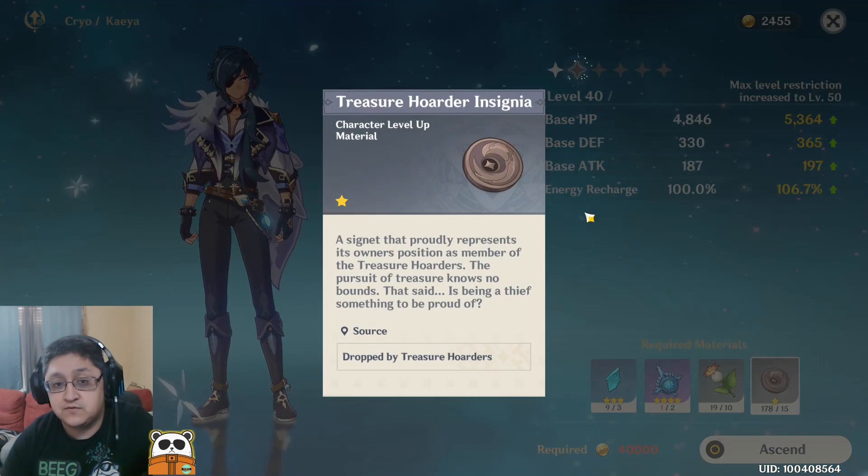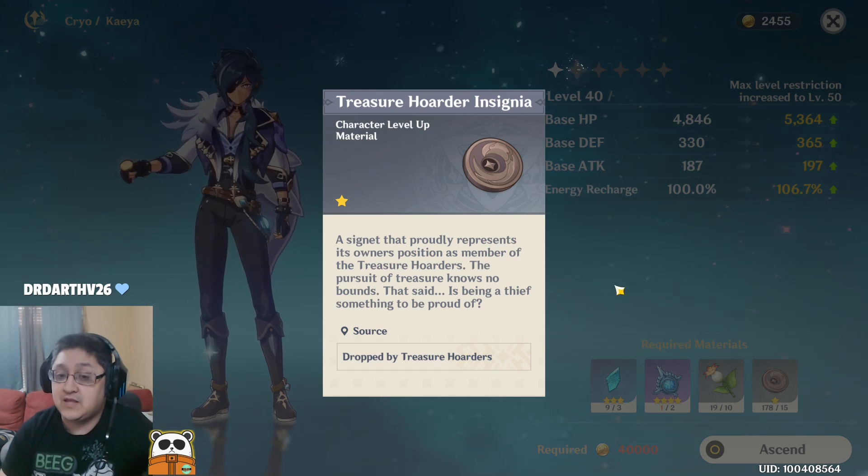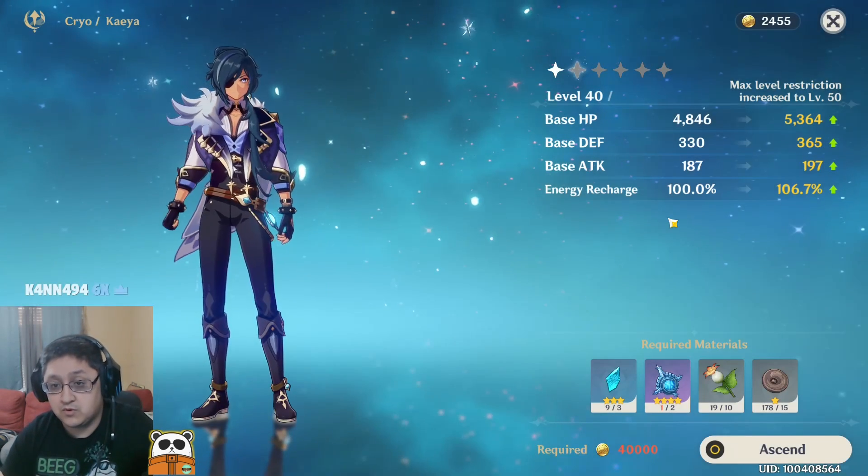The next resource he's going to need is Treasure Hoarder Insignias. These are dropped directly from the Treasure Hoarders in the game — whenever they die, they will drop them and you can get more and more of them.